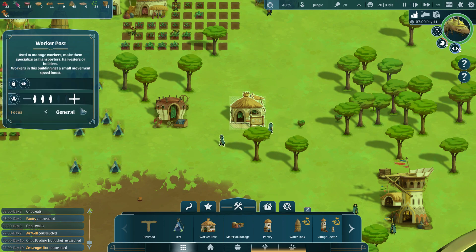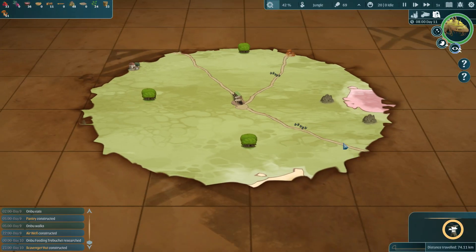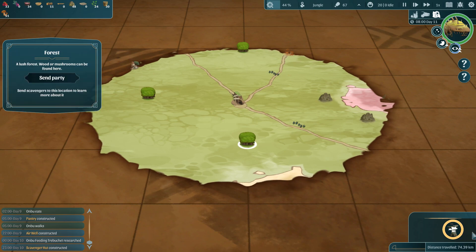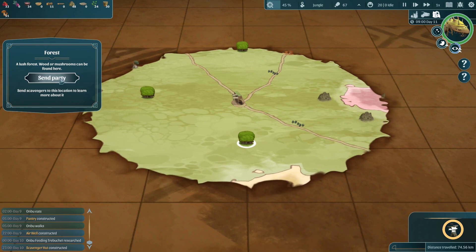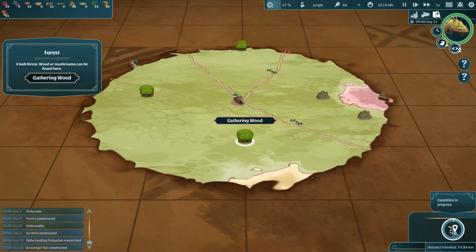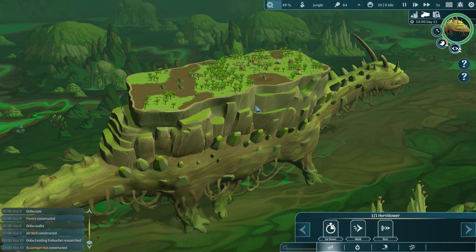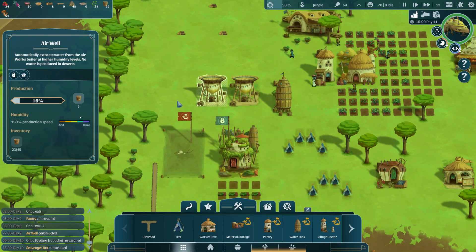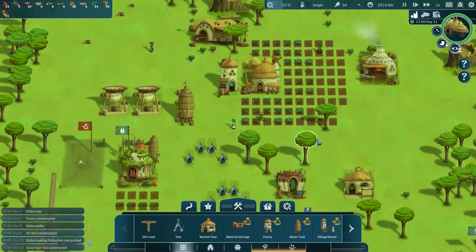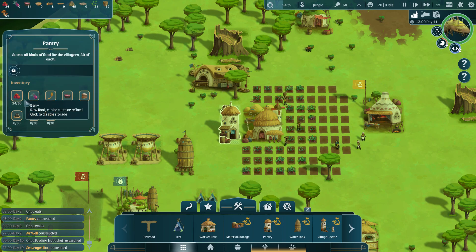Nobody should be idle. Work post — they are harvesters, that's general, and that's construction. Let's do general and they'll all go do what they need to do. Scavenging party is ready — send party. Forming expedition party, gathering wood. Expedition in progress. Oh, I hope they get back in time. That area looks dangerous — it looks poisoned. We're still technically in the jungle so we should be getting a lot of water. Did I ever make a warehouse? Oh but we did make the pantry — the pantry can store up to 30 of different things.